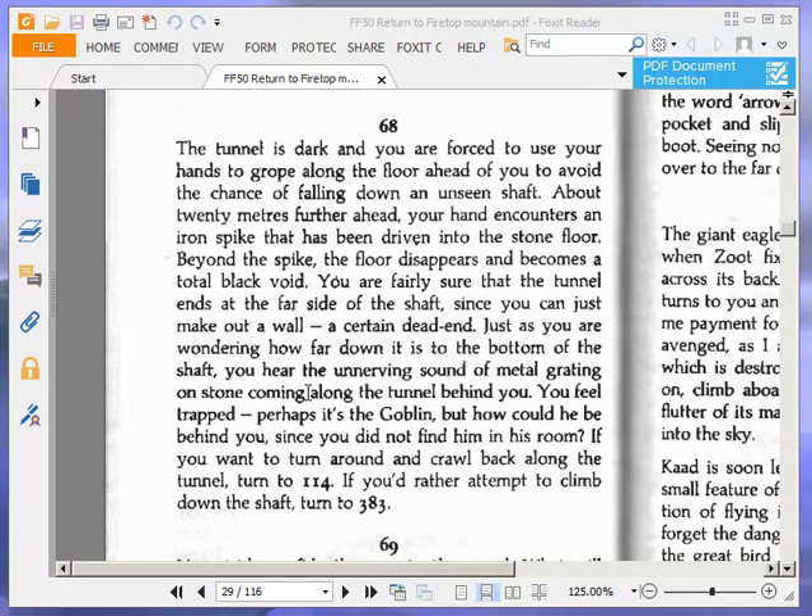Welcome to part 3 of Let's Play Return to Firetop Mountain by Ian Livingstone. At the end of the last part I was on paragraph 68, about to decide whether to turn around and crawl back along the tunnel, turn to 114, or attempt to climb down the shaft, turn to 383. We're going to attempt to climb down the shaft, so we're going to turn to 383.